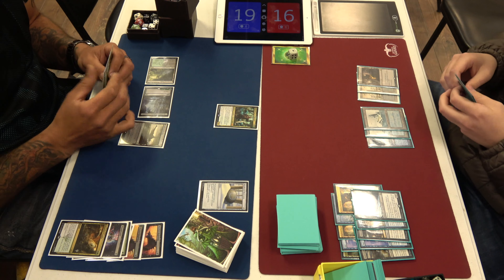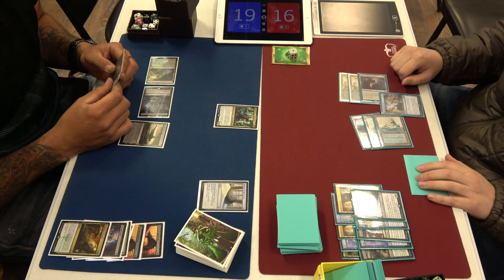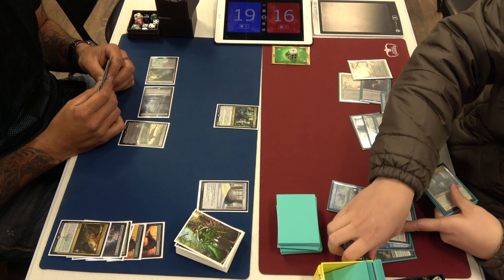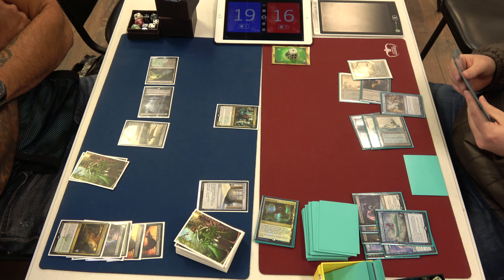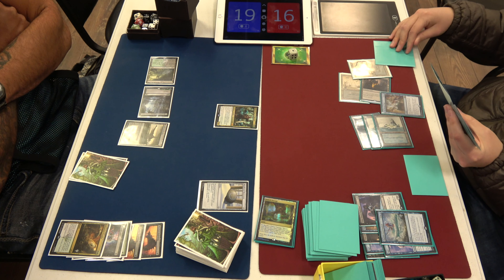Here comes Chevill. That's pretty good — it's not good right now for your deck. You just drew another Dig Through Time, you scumbag. So now you have the Heartless Act and the Dig. I forgot that I just drew the Dig.